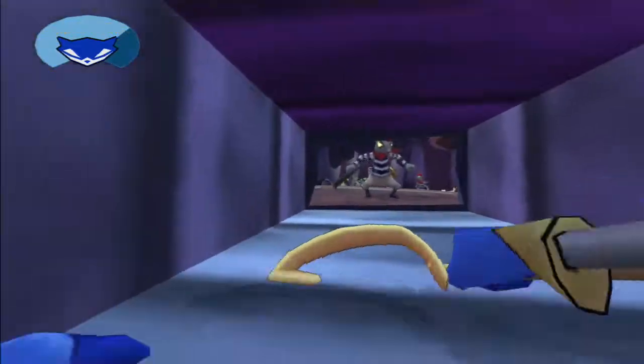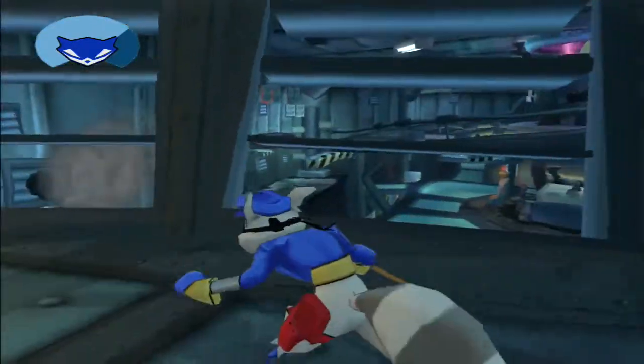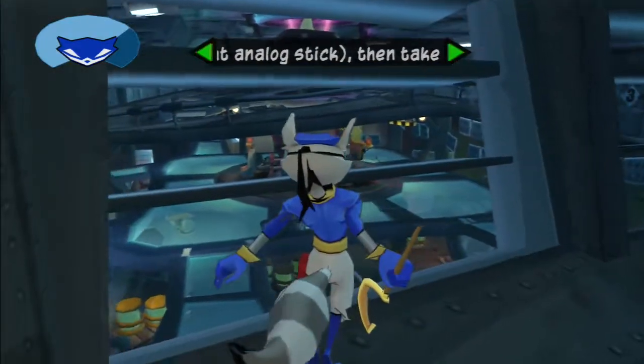Another air vent! Judging by the angle, it should lead to the printing press room. Jackpot! The heart of Dimitri's operation! Head for those windows and take some reconnaissance photos.